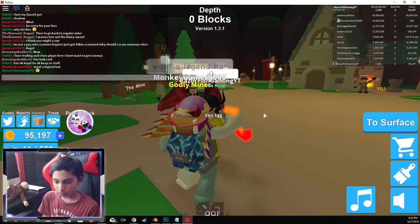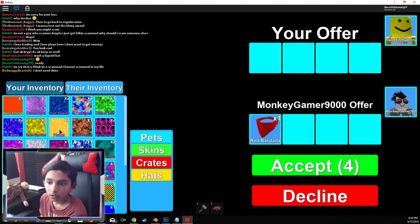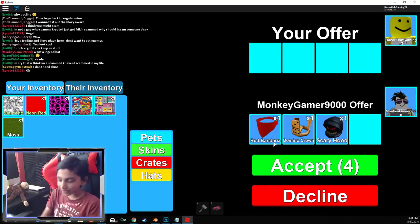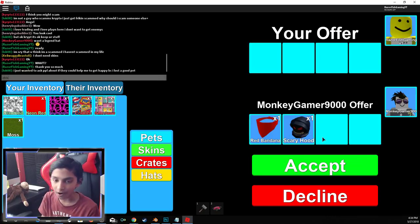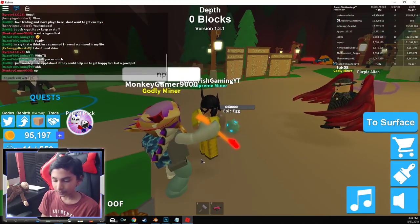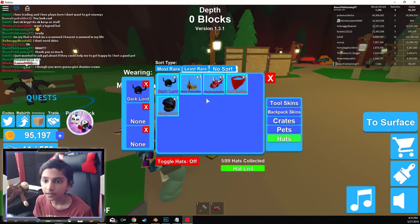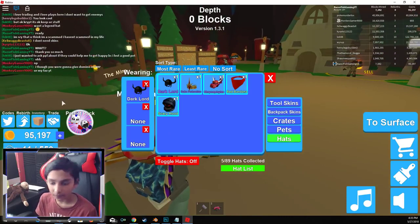What a legend hat. Oh my gosh — is monkey just gonna give us a legendary hat? I think red bandana is a legendary, isn't it? Accepted. Oh my gosh, he's adding a domino crown with the woods. Thank you so much. I thought he was gonna add that domino crown. Accept it — boom, there we go. I thought you were gonna give domino crown. Red bandana is, I believe, a legendary — increases mining speed by 2.2 times. Thank you.